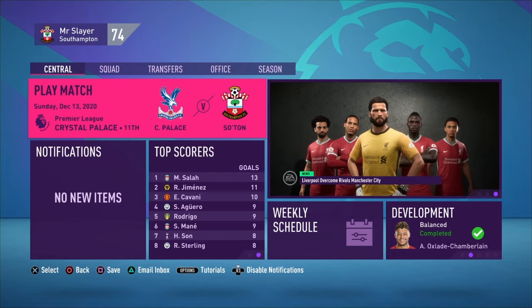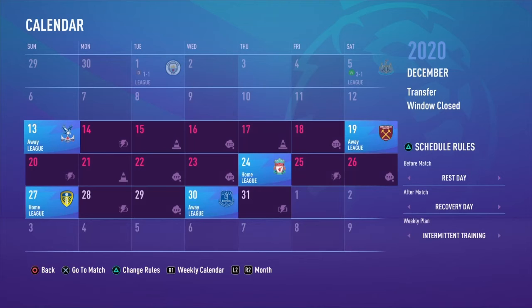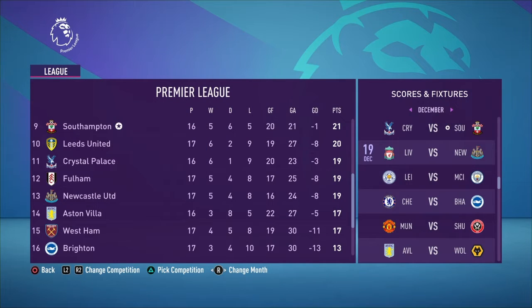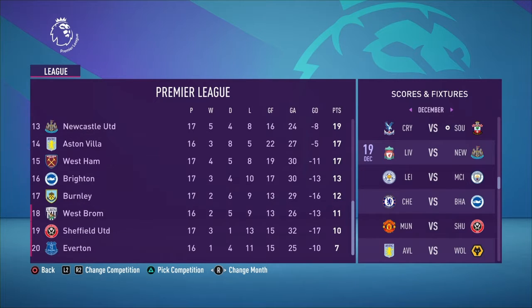Welcome to episode 11 of our Southampton career mode here on FIFA 21. In today's episode we have two away games against Crystal Palace and then West Ham. Crystal Palace are in 11th on 19 points having a decent enough season, and West Ham are in 15th place on 17 points, having conceded 30 goals — the second worst defence in the league, joint second with Brighton.